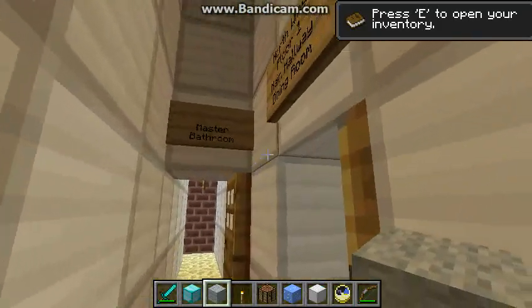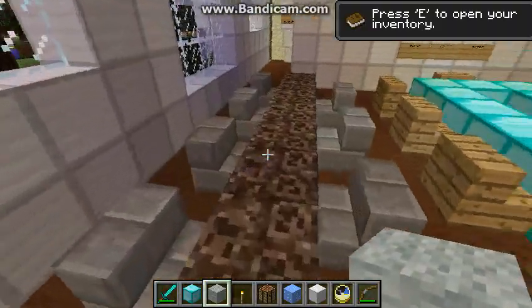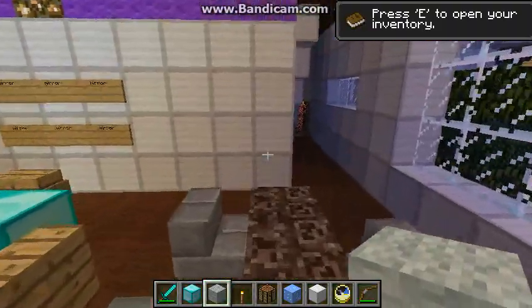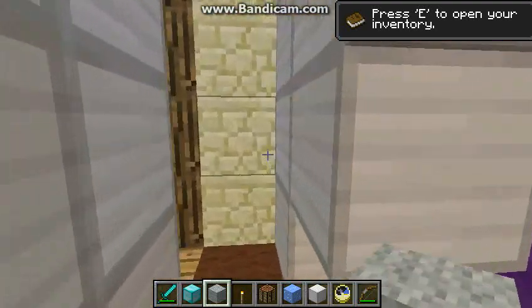Next we have a nice little double entrance to those. If we were coming from the dining room, where we have multiple different tables set up — a couple different kinds. And access to a dumbwaiter on the side, which is actually...